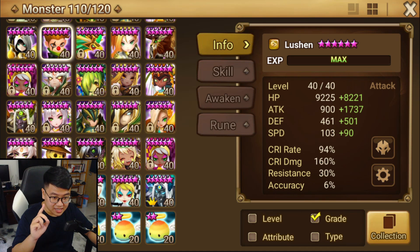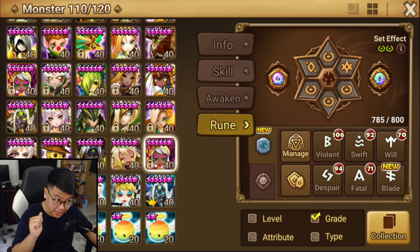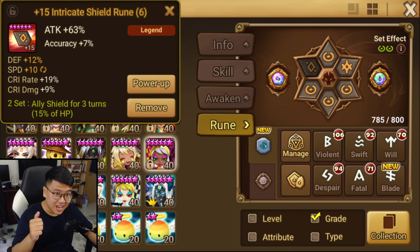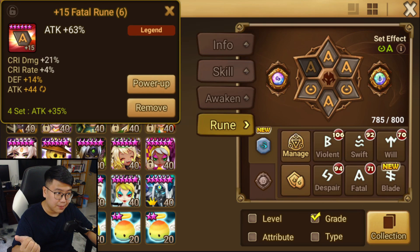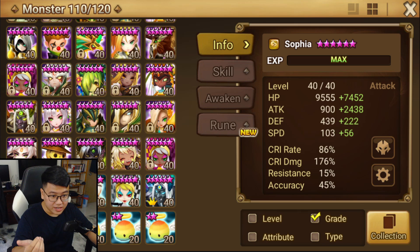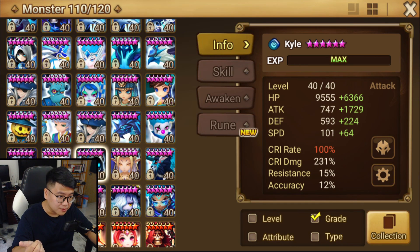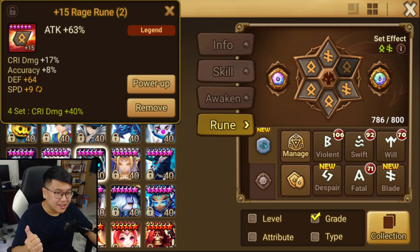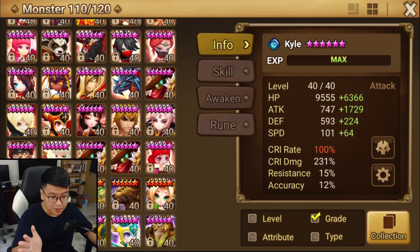The hardest part is the other damage dealers. I have my Sophia to defense break as well as to do damage — she's on Attack/Crit Damage/Attack, pretty solid runes, high accuracy to defense break. I have the other Julie to do the big damage as well — she's on Fatal/Attack, crit damage attack, additional damage by attack, damage on water, all that good stuff. And my last damage dealer is going to be Kyle — Rage/Attack, good crit damage attack, doing a lot of damage as well.